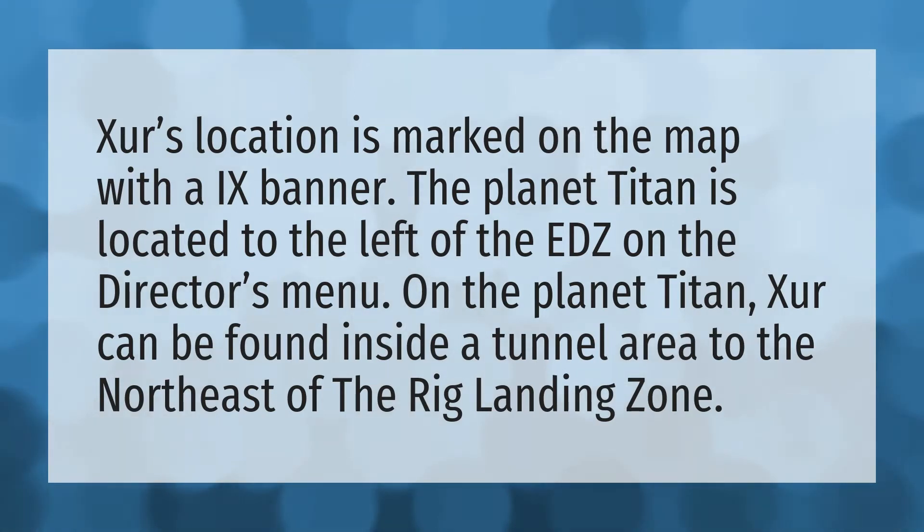Xur's location is marked on the map with an X banner. The planet Titan is located to the left of the EDZ on the Director's menu. On the planet Titan, Xur can be found inside a tunnel area to the northeast of the rig landing zone.